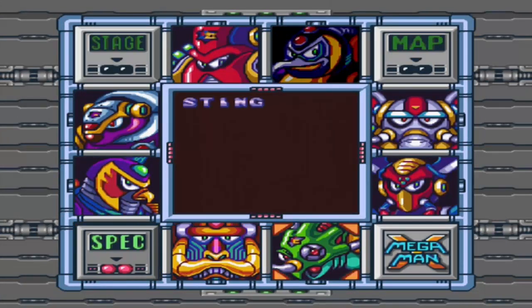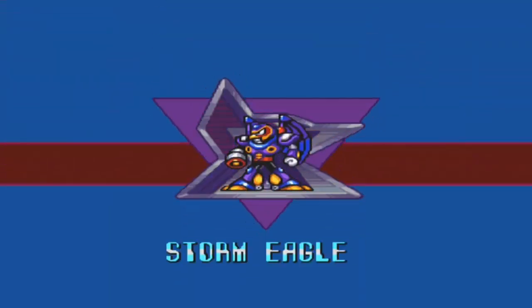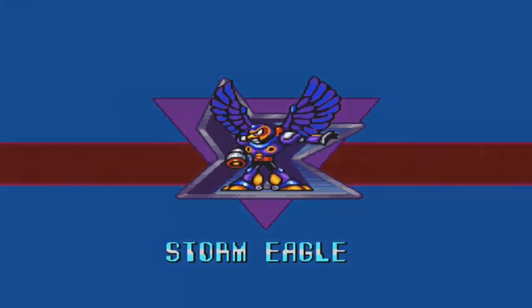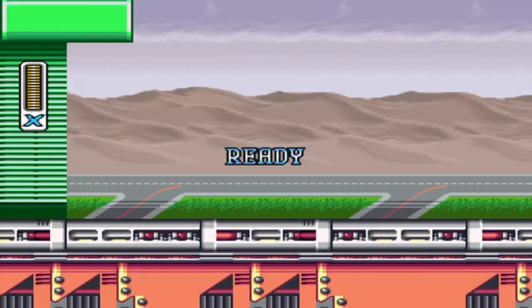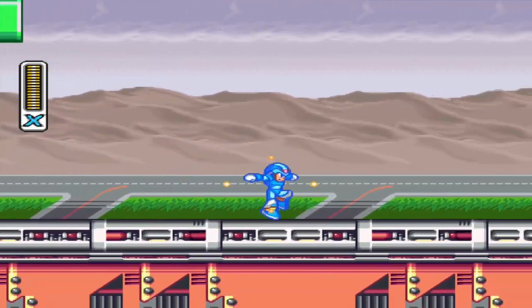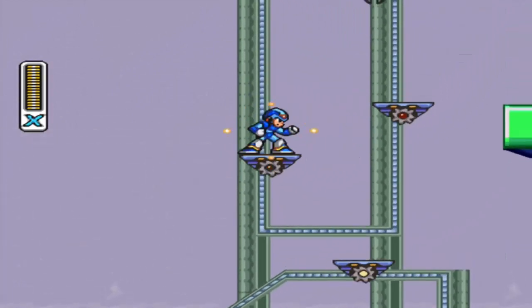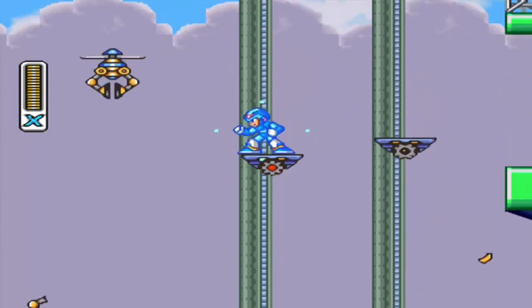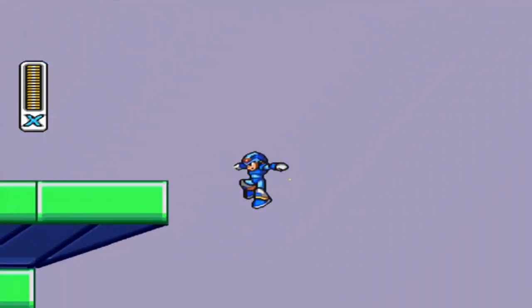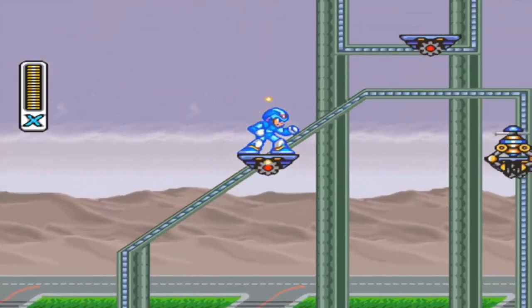Now with this the next stage we go to - we can go to Storm Eagle and get the Storm Tornado, which is OP as fuck. That's 6'20" or 8'20". Which game first - chicken or the egg? Cause I wanna mash up this theme and a Cyclops level theme from Mutant Apocalypse - both Capcom games, kinda the same.